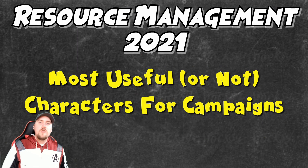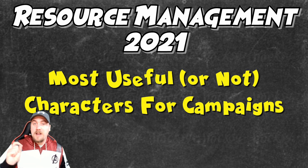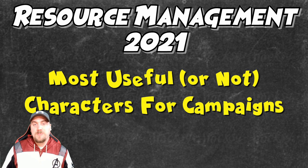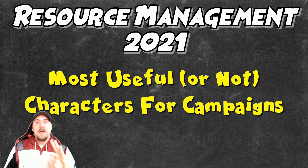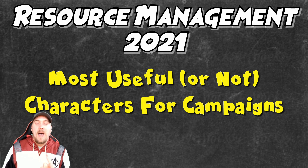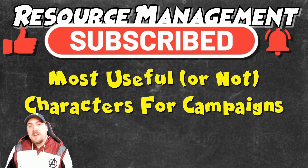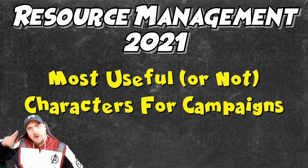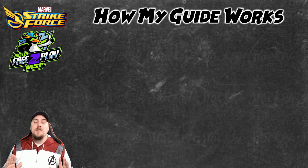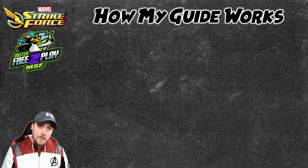That ends all the useful and not useful characters for campaigns. Like I said in the intro, there are videos coming up that will start breaking everything down in more detail. You'll get a clip of it in the end credits, as I typically do for the Resource Management 2021 series. This series is going to take every progression of this game and tie it in a neat little bow — you're going to love what I have inside that package. If you enjoyed this one, give me a thumbs up. If you're new, hit that subscribe button, and don't forget the notification bell if you don't want to miss any Resource Management 2021 video. Catch you guys on the next one.